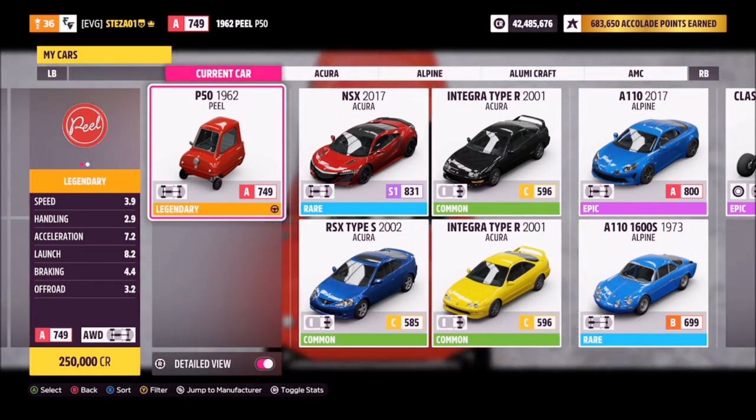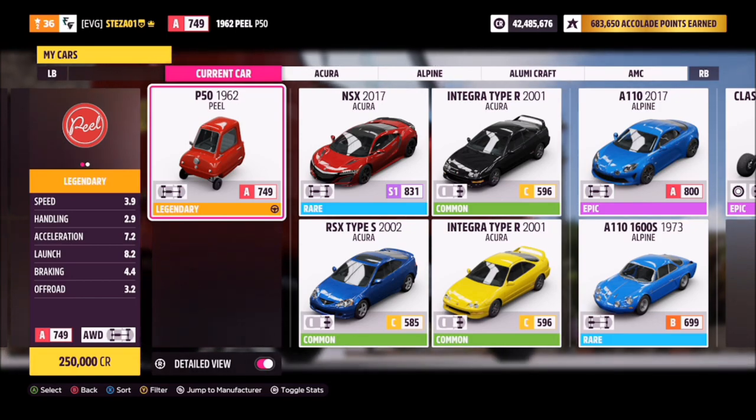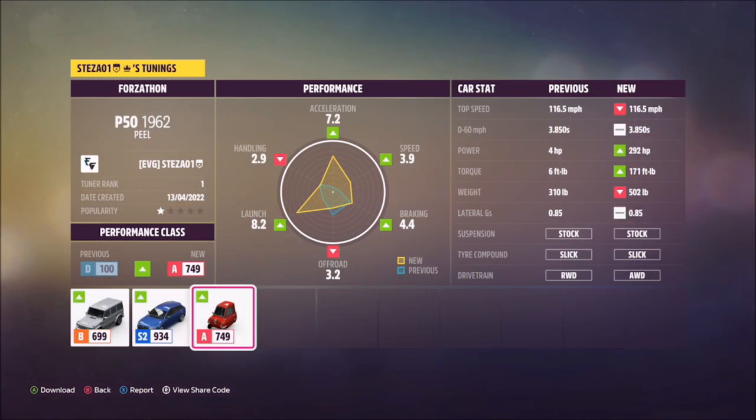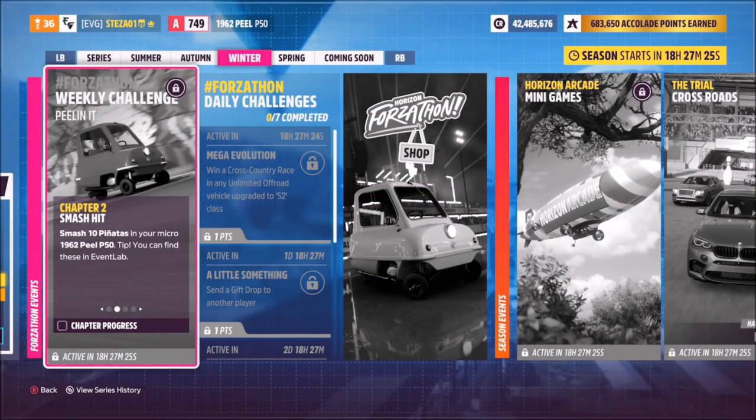It's not available in the auto show — you had to win it previously. There might be a couple in the auction house that you may be able to snipe, but if you can't, it looks like you will be able to win it in the Forzathon shop, so I wouldn't worry. This week I have created a tune for you guys. Take note: it will hit a max speed of 116 miles an hour, which will be essential for one of the challenges. The share code for this is 351 023 034.